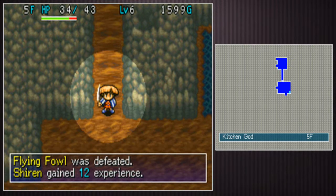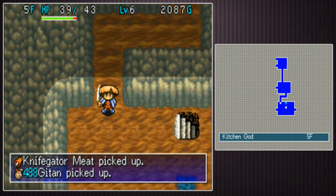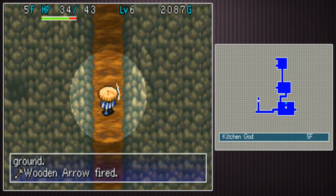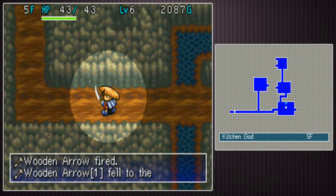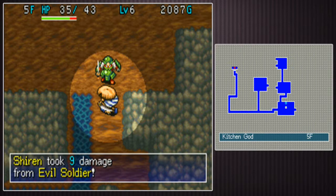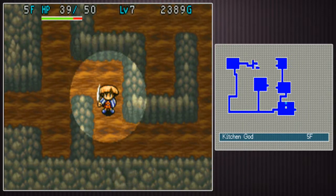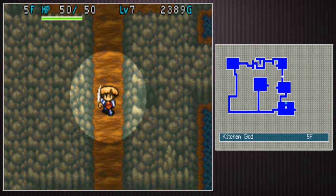It's important for monster design to be logical, and in Shirin the Wanderer that mainly refers to the promotion process — you want the gain in powers and abilities as a monster is promoted to a higher level to make sense. A perfect example would be the Chubbs the Magical Dragon family. Level one Chubbs breathes fire in a straight line at you — he's a dragon, he breathes fire, he has a powerful attack. Level two Chubbs breathes fire at you anywhere in the room. Level three, he can breathe fire from anywhere on the floor. But for the fourth promotion it kind of falls apart — it's not really logical, all it does is more damage. Maybe it could breathe fire that hits you when you're invisible or inside a wall, or fire that did splash damage. Just increasing the damage is not an interesting promotion.